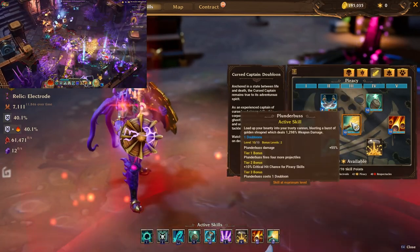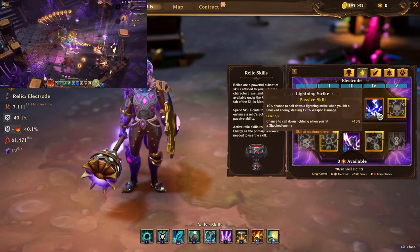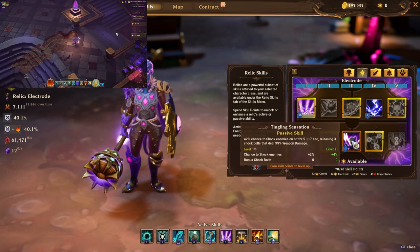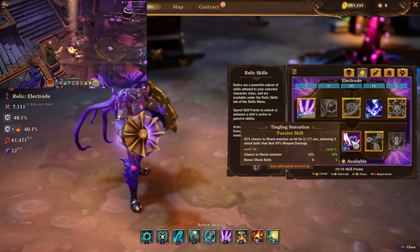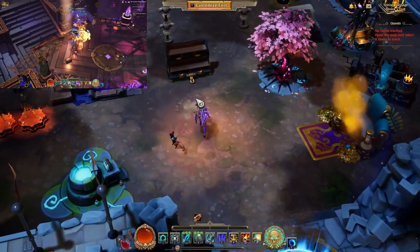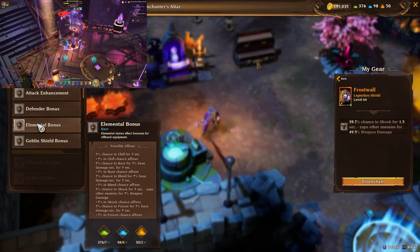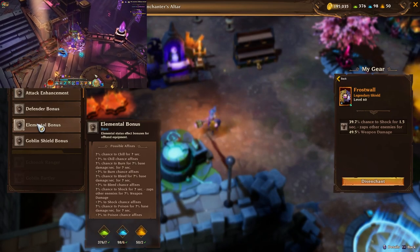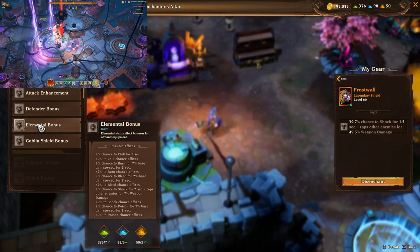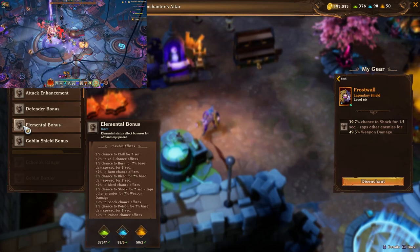So: burst damage from Powder Keg, spammy damage from Plunder Bus, mobility from Raid Walk. Tingling Sensation gives us a great proc but you need chance to shock on your shield — one point increases shock damage by 50% and extends shock duration by 3 seconds. If your shield doesn't have chance to shock built in, you can get it from the elemental bonus affix. You specifically want the 'chance to shock' affix, not the '+% to shock chance' affix, and if you're using Lightning Strike, chance to shock is a must-have.